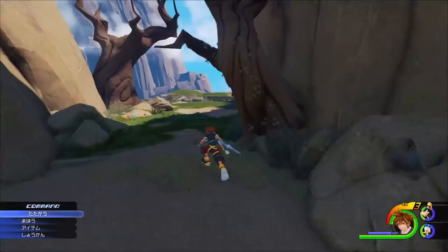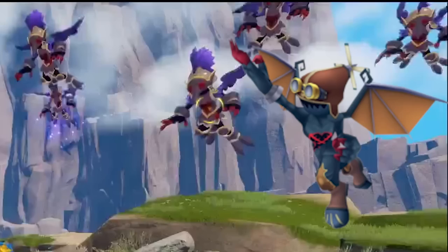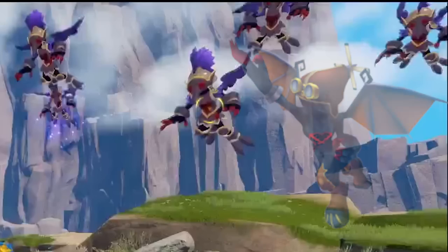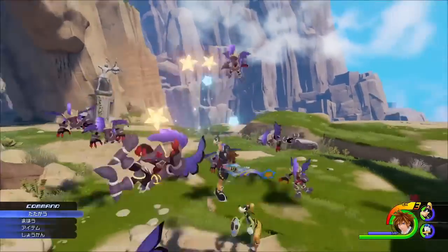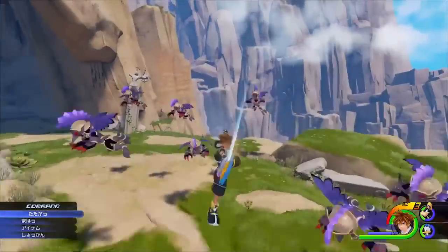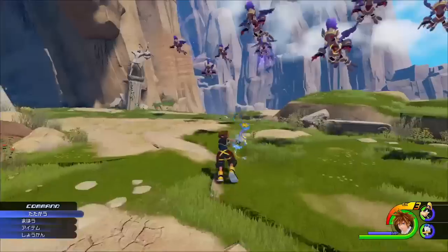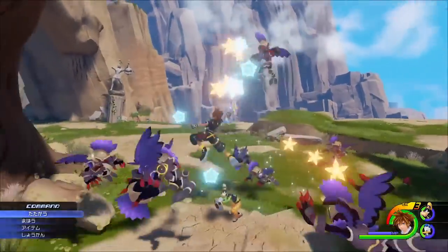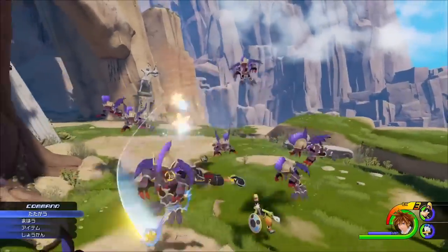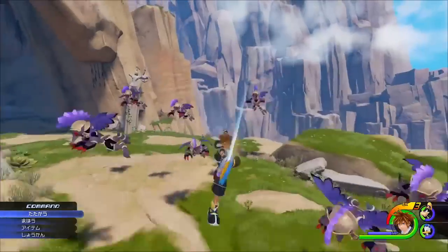After some more movement, we see our next new Heartless. This Heartless gives me sort of an Olympus Coliseum soldier theme — they remind me of the Air Soldiers from the original Kingdom Hearts. You see Sora do a three-hit combo on them. Sora's Keyblade combo here is really lame. It's not that it's a three-hit combo — it's the feel. His attacks don't feel like they have any weight to them, and his finisher didn't even look like a finisher.